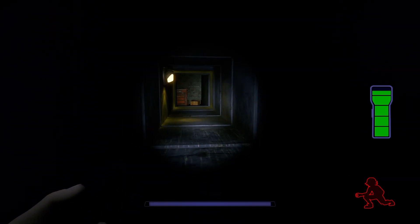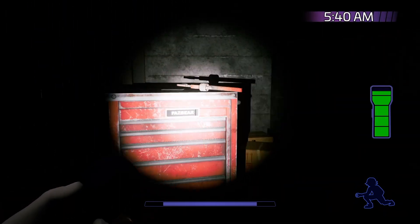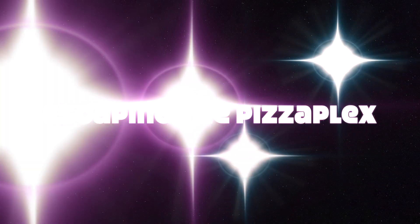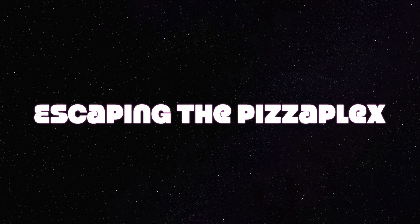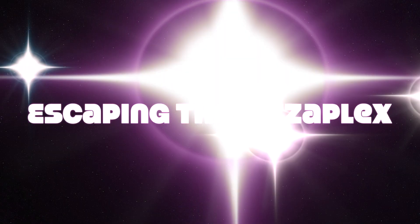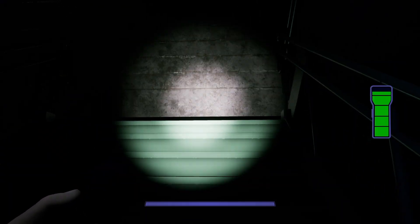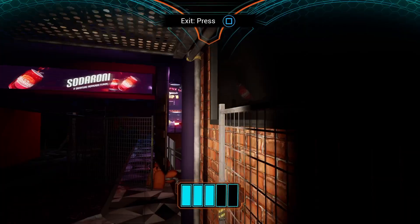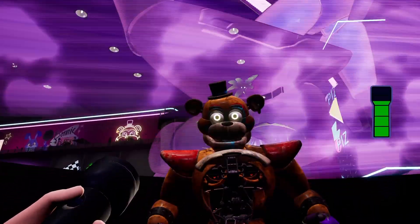Once we're in the vent, we're safe and done. My only gripe with this area is we don't actually get to fully kill Roxy, but what can you do — it's not a perfect game. That is our last major hurdle until the ending. We head out of Roxy Raceway and straight down to Parts and Service one last time to install Roxy's eyes on Freddy.